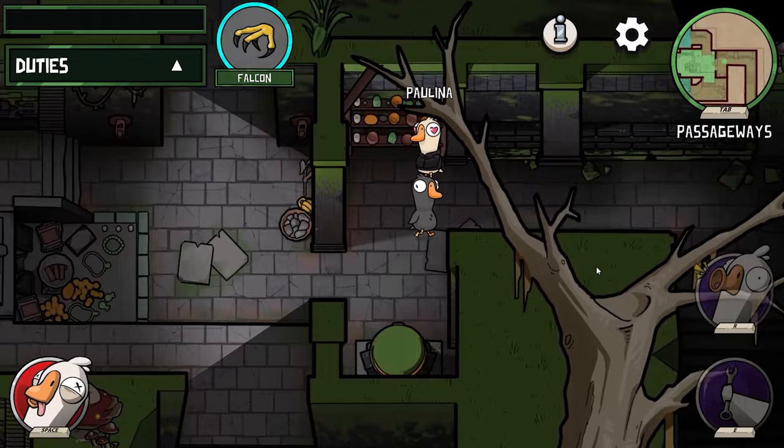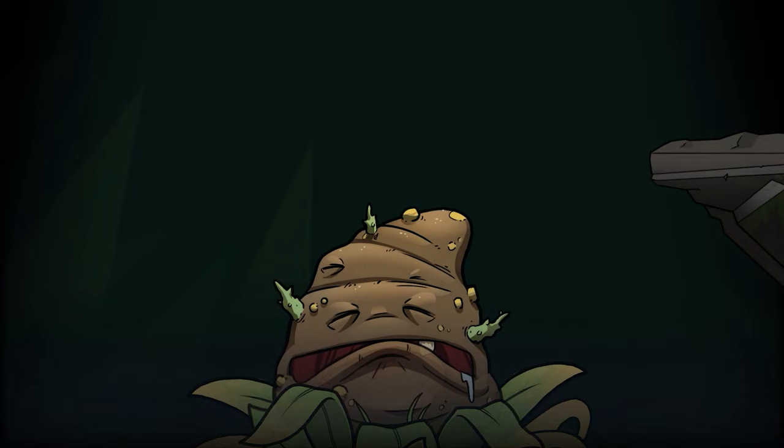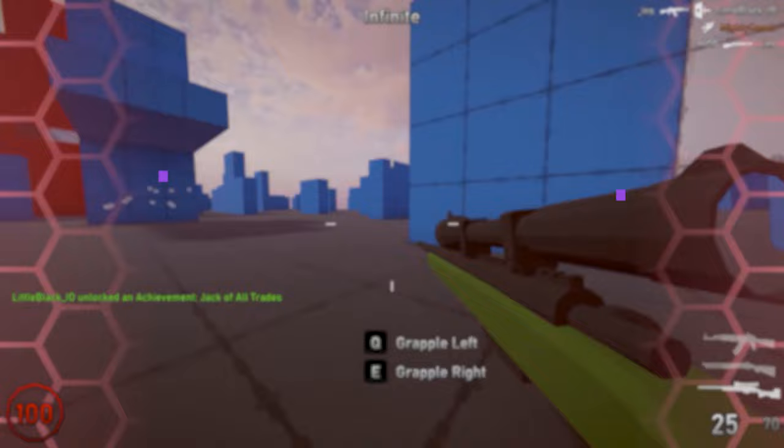There's even a crafting system, so you can craft cosmetics within each map. You can collect pieces and then build yourself an arsenal of customization options, which is pretty unique. There are also a ton of roles you can choose from, and when you make a lobby, you can make the game as simple or as complicated as you want. If you enjoy Among Us, then you will enjoy this game — maybe even like it better because of all the extra content it gives you. And you can even set up private lobbies with your friends.